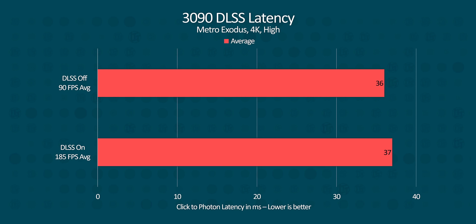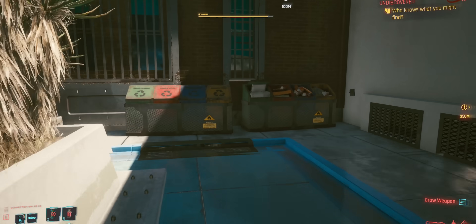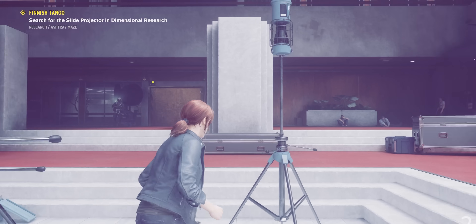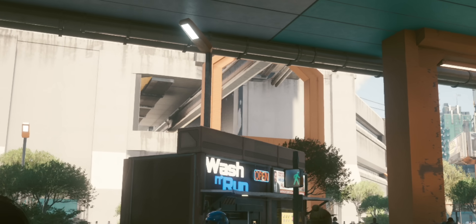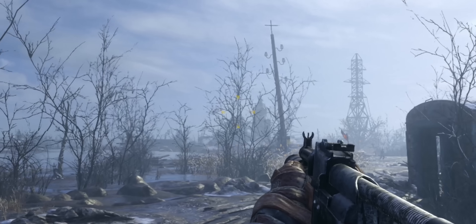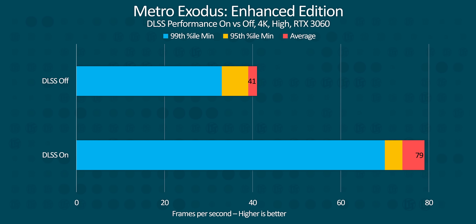Of course, nothing in life is free. So what's it costing us? We ran LDAT latency tests on our 3090 system using both 4K native and DLSS performance mode. What we found was about an extra one millisecond of click-to-photon latency on average. And considering that you can be doubling your FPS in many cases, while DLSS is clearly adding some processing time, that looks like a pretty good trade-off for the increase in frames per second. We found some more obvious examples of poor upscaling, but that's actually about it. In performance mode, which is usually using 1080p textures to fill in at 4K, it's an extremely compelling story. We got more than double the original frame rate in both Control and Cyberpunk compared to native 4K on our 3060. And while Metro Exodus Enhanced Edition saw slightly worse results, they're still very impressive.